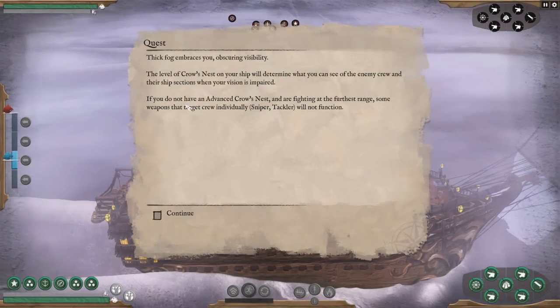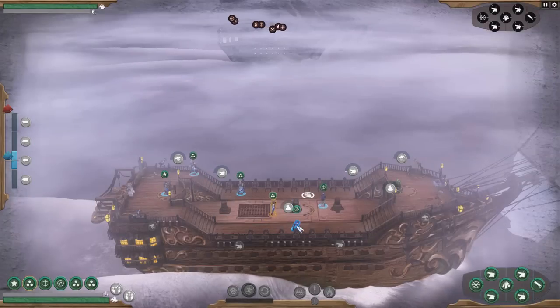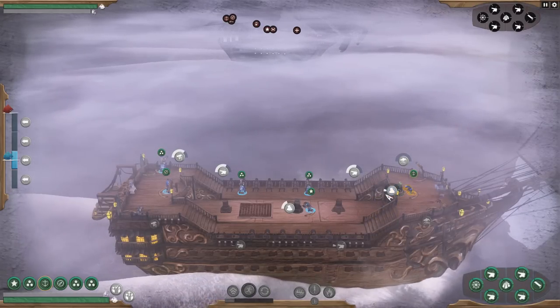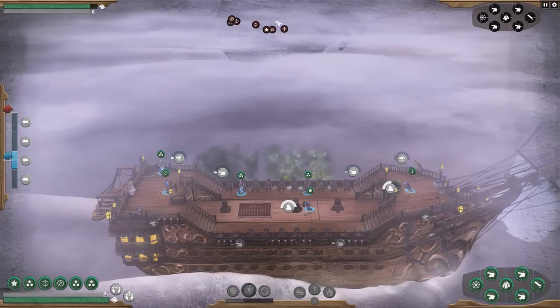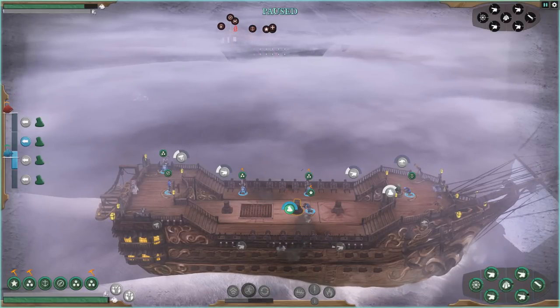Sail back to sea! The frog embraces us, obscuring visibility. The level of the crow's nest determines what you can see of the enemy crew and ship sections when vision is impaired. If you don't have a crow's nest and are fighting at farthest range, some weapons that target crew individually will not function. They are going to try and pull us back if I know the AI. You work on the mortar, you fire chain shot at them — we need to fire chain shot and close the gap.